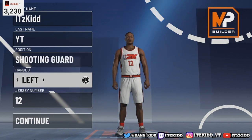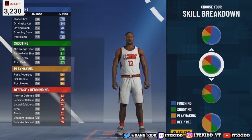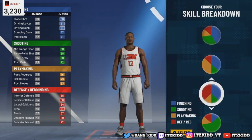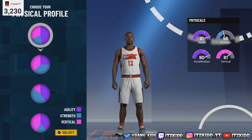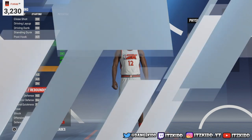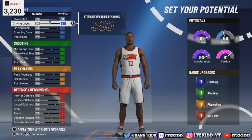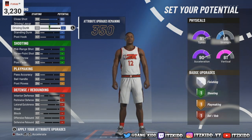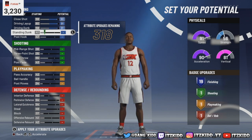We're gonna make this a shooting guard — pick whatever hand and jersey number that you want. For the pie chart we are going to go with the red and blue pie chart. This build can get Hall of Fame defense and Hall of Fame finishing badges. For the physical profile chart we're going to go with the first one — most speed — and get a 91 speed off rip. For the finishing we are going to max out pretty much everything except for the standard.